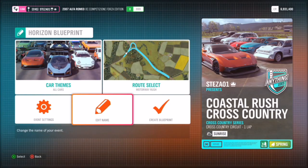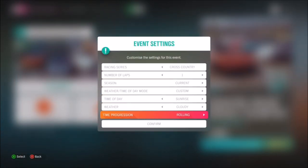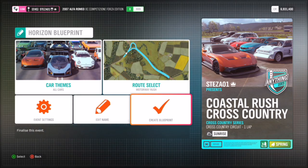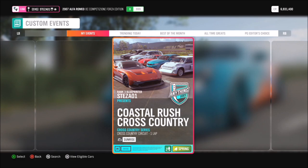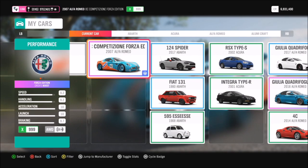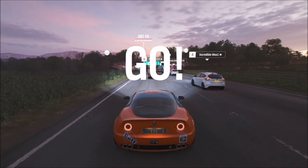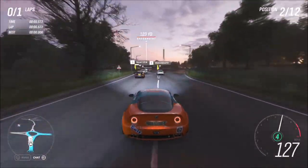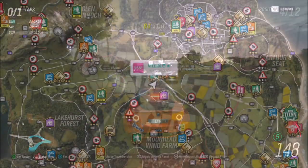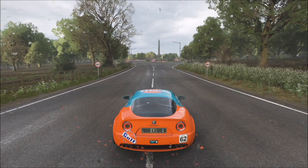The important part comes after that where you have to save it as a blueprint, otherwise you will lose that race. You can then select the number of laps, and because it's set as a circuit race you can change it from cross country to road racing or anything like that - if you want to level up a certain skill you can change it to your liking. It will then ask you to do the actual blueprinted race, which is where you start earning credits and XP to figure out if it's the race you want.